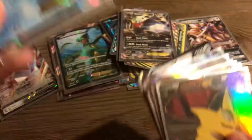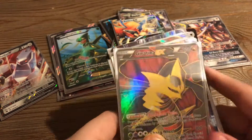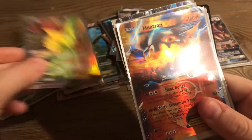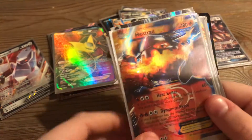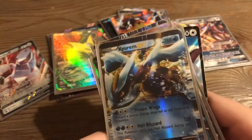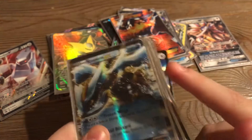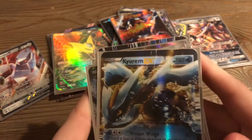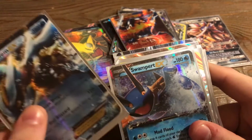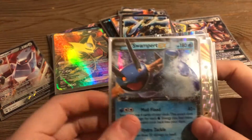Keldeo — another Keldeo EX. Giratina EX — I can't really pronounce these names. Heatran EX. Kyogre EX — I have a big dent there, so I used to trade cards and I'd probably get some pretty bad damaged cards. I can't really remember, that was so long ago. A Swampert EX.